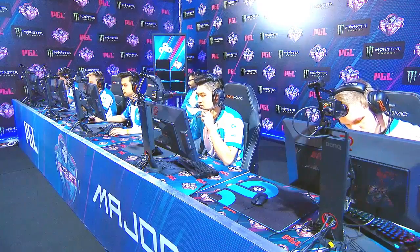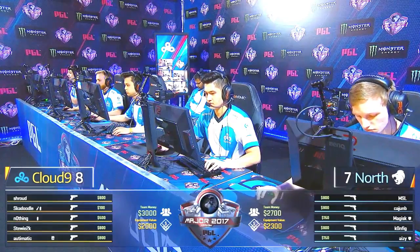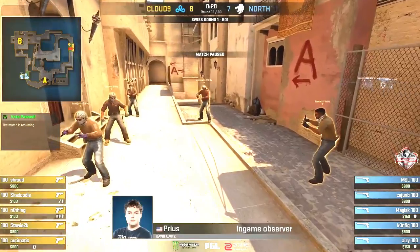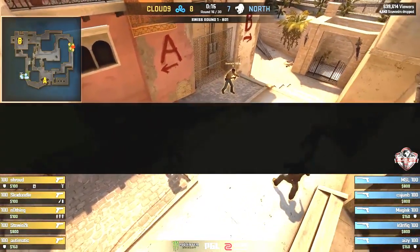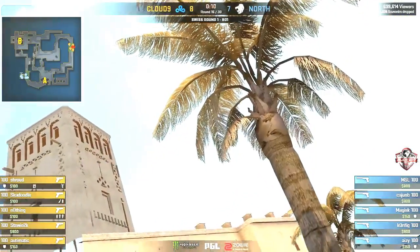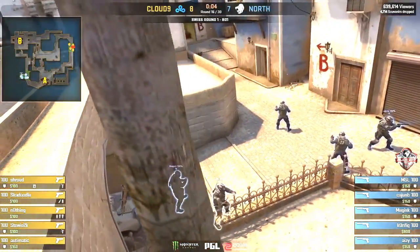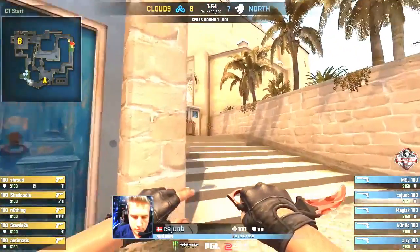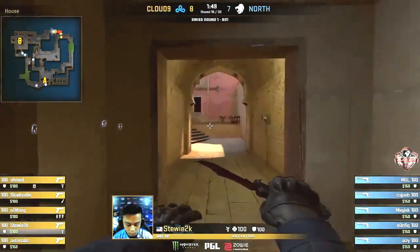Oh man, how close was that? But North have managed to collect a bunch of rounds towards the end of this first half. Eight rounds for Cloud9, seven rounds for North at the end of the first half. After that pistol victory from North you wouldn't have expected this kind of score. It really did feel like North were running into a brick wall for quite some time, but now everything changes. Cloud9 get to play the aggressive side. One thing that has impressed me is how Skadoodle has made the AWP work on the T side of this map — it's not the easiest thing in the world.